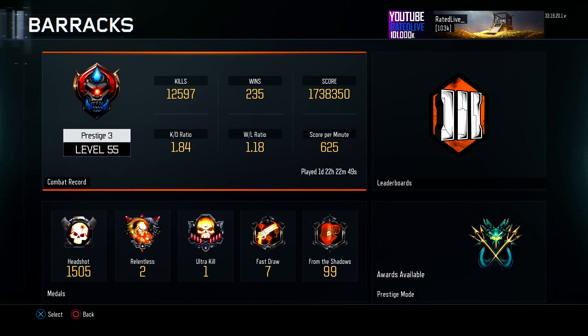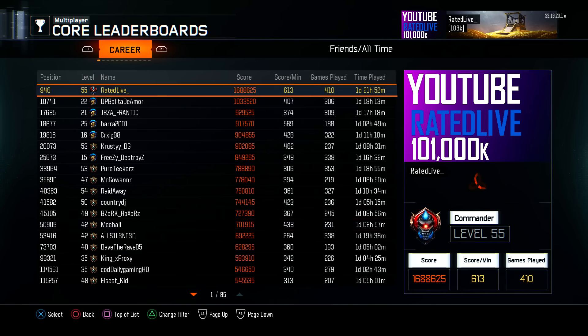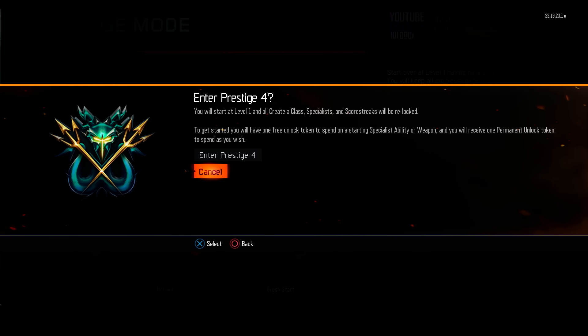I actually have 12,500 kills, 235 wins, and nearly a whopping 2 million score. I have a 1.84 K/D, which has decreased a little bit from my previous prestiges due to the fact that I'm going for diamond weapons — I'm actually trying to get the official dark matter camo. If you haven't already checked out my previous video, be sure to go do so, because I actually show you a camo which is pretty much better than dark matter.